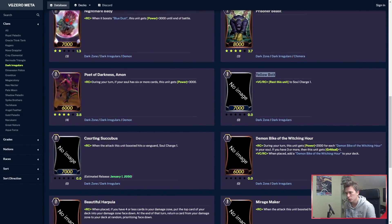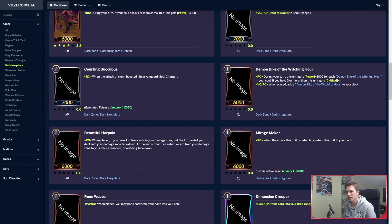Then we have Yellow Bolts, which will be a rare — vanguard and rearguard circle, rest this unit to soul charge 1. This saw a lot of use in worlds. Courting Succubus — when it's actually boosted and hits, soul charge 1. Demon Bike — I'm going to go through the Wishing Hour cards. Demon Bike says: when placed, add a Demon Bike of the Wishing Hour to your deck, so you basically create extra copies into your deck.